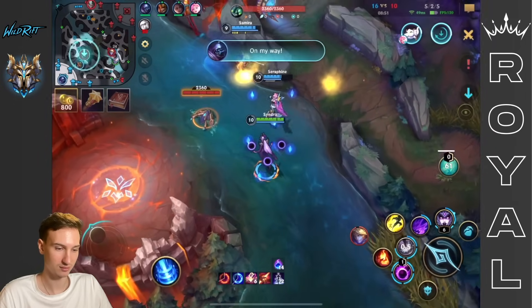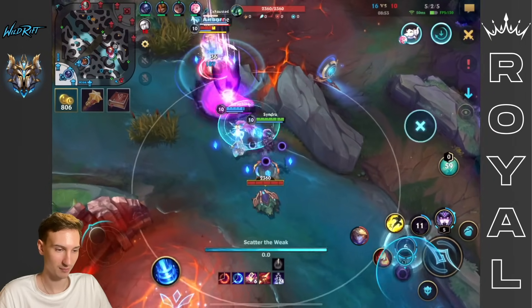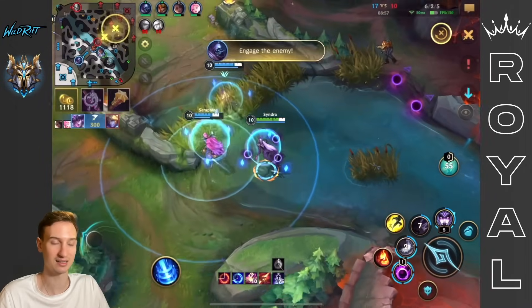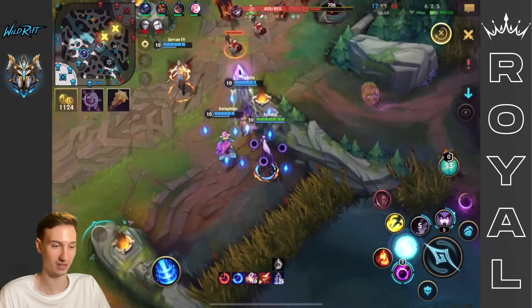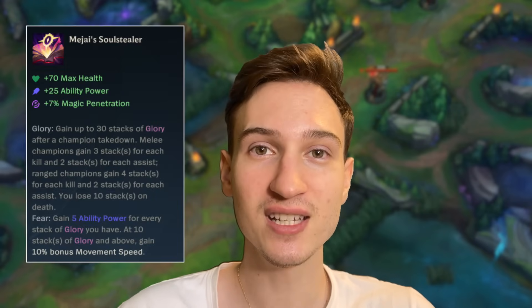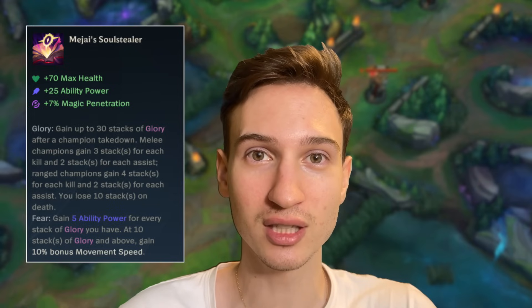Another issue I ran into is not closing out the game. Despite being the most fed champion in the game, I struggle to close out games while my team is slightly behind. So I pretty much need to die less and carry harder with my leads. And this thought process reminded me of a very underappreciated item in Wild Rift — the Mejai's Soul Stealer. It fits exactly the description we're looking for.